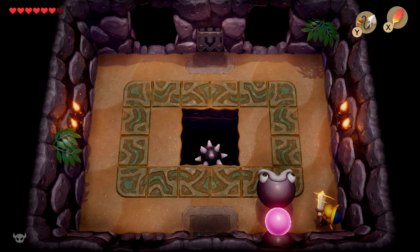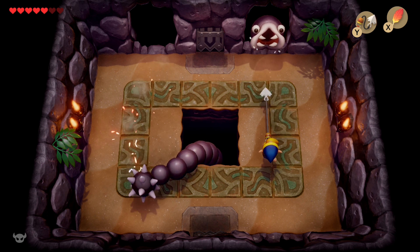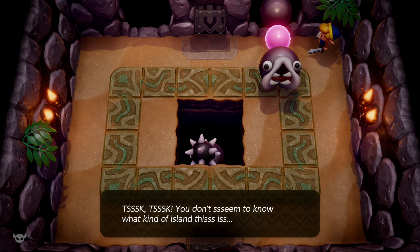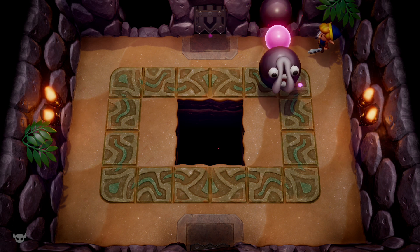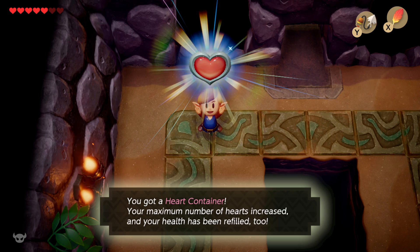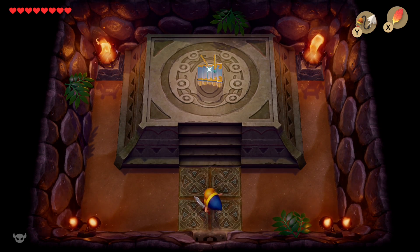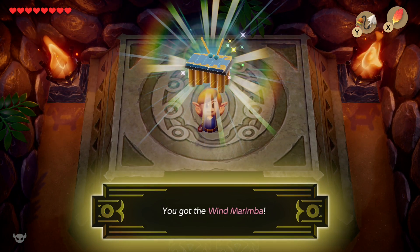Just keep slashing the weak point and eventually he will go down. If you have upgraded your sword with the secret seashells or if you have the red tunic, this will go a lot quicker. Playing on hero mode, I favored defense over offense. This is really the first boss that hints to you that this island is not what it seems. As we proceed to the next dungeon — the Face Shrine — we're going to find out a lot more lore for this game. It feels like a happy-go-lucky Zelda game, but it gets real in a hurry after this dungeon. Go ahead and claim your next instrument of the sirens: the Wind Marimba.